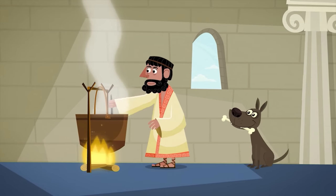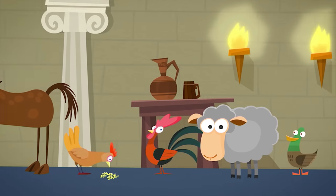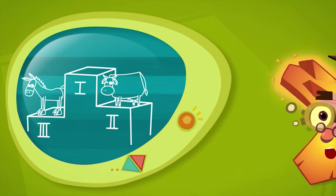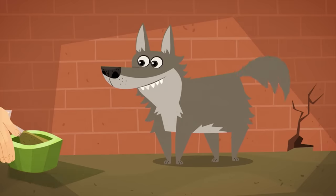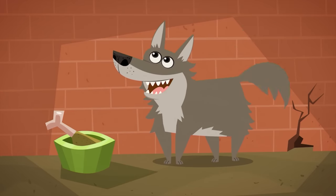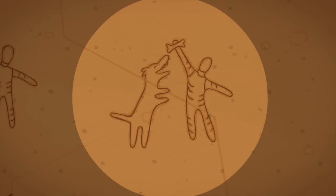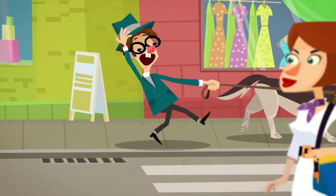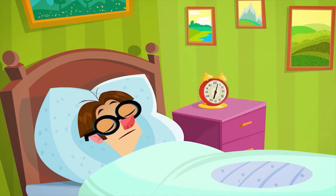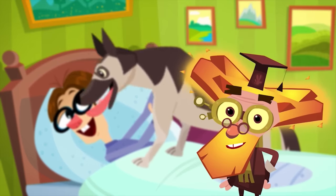Dogs have been serving people since ancient times, along with cows, horses, chickens, and other domestic animals. But of all these animals, the dog was the very first. In the beginning, domesticated dogs looked like wolves. Over time they started changing and were developed into dogs of many different breeds, from big shepherds to tiny chihuahuas. So a dog is not only a human's best friend, but his very first friend as well.